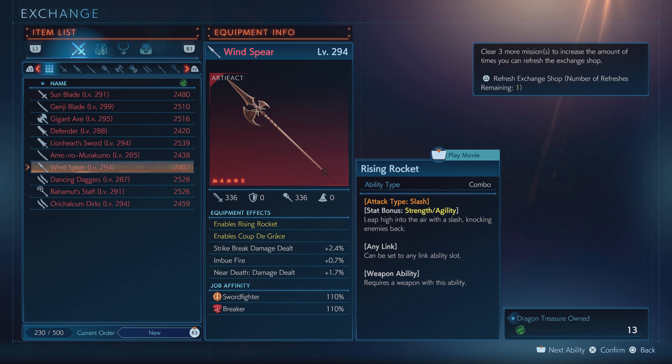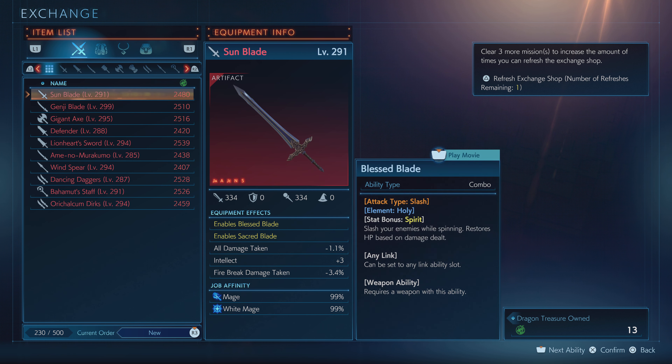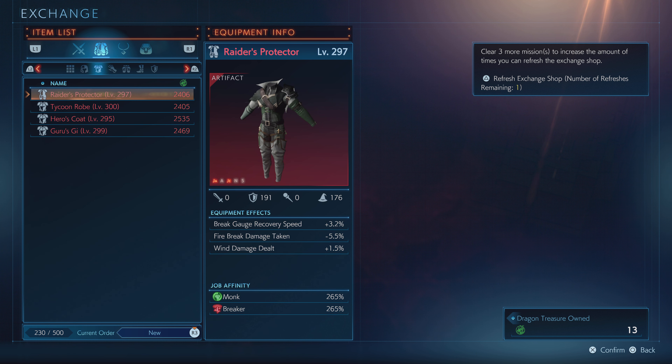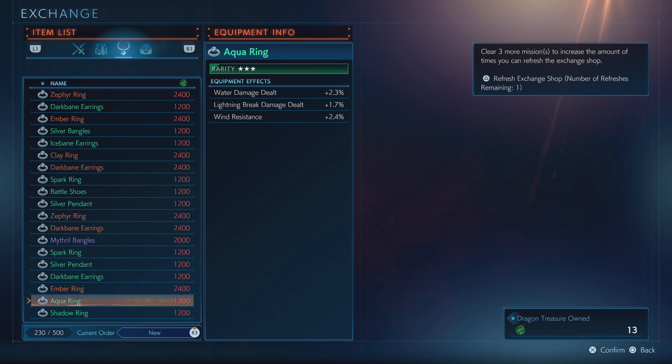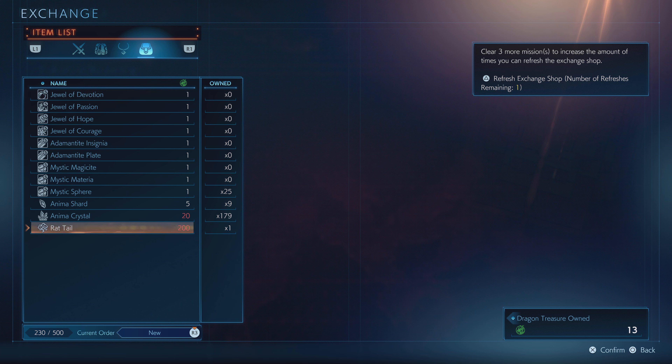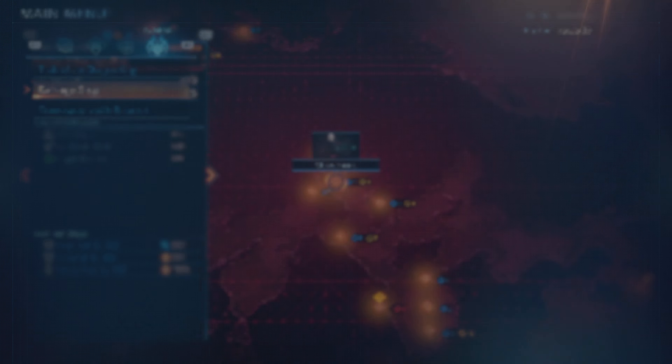These are all artifacts — pretty cool. Damn, I want that Wind Spear Level 294. They can get upgraded to 300 though. These are artifacts, and these are rings. Rat tail right here. And I'm a Mystic Magicide. So I take it the jobs are already automatically unlocked — I don't know, we'll have to see.